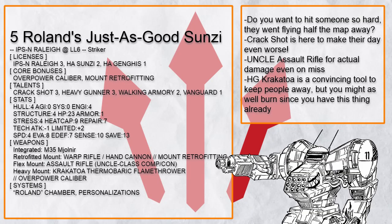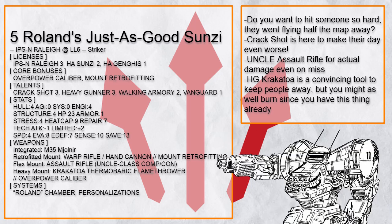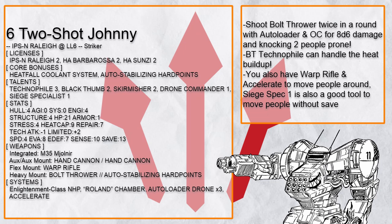Uncle Assault Rifle is surprisingly good because even on a miss it can still do damage, and Heavy Gunner Krakatoa can convince people to not stay within three spaces of you — or they should anyway, because you can get rid of them faster that way.